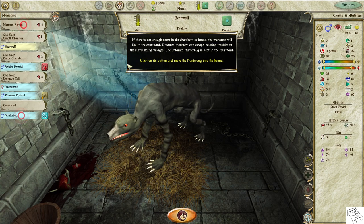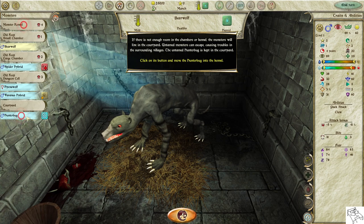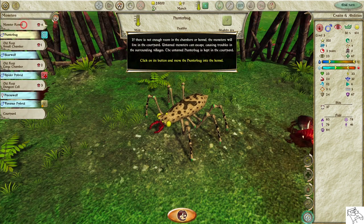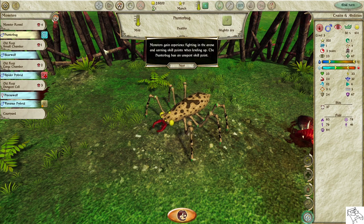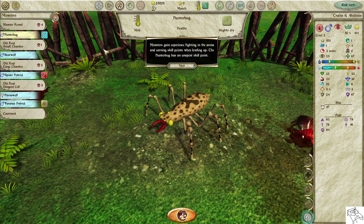The untamed hunter bug is kept in the courtyard. Click on its button and move the hunter bug into the kennel. Monsters gain experience fighting in the arena and earn skill points when leveling up. The hunter bug has an unspent skill point.